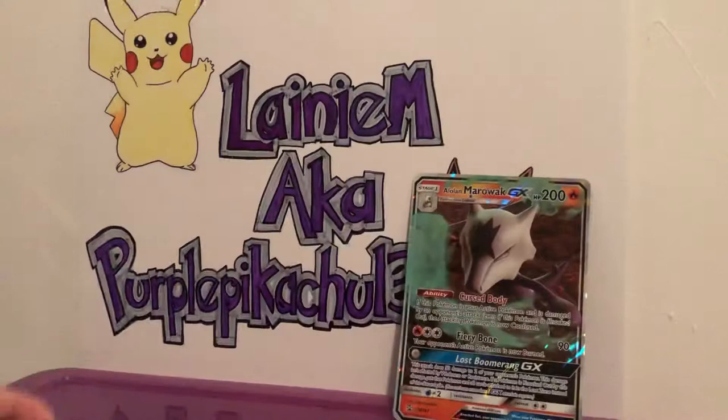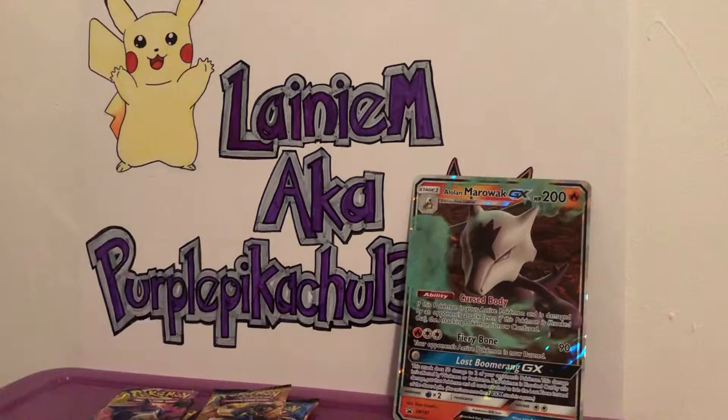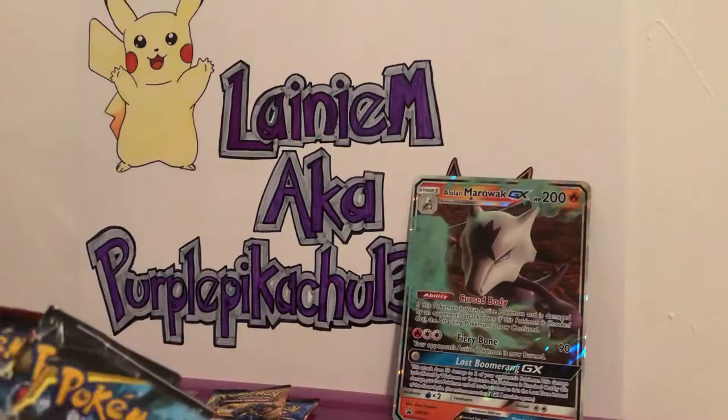We get a Team Up pack, a Forbidden Light, a Breakthrough — oh there it is — and an extra Team Up pack. I'm going to put those down and keep those separate packs for the end of the video. Here is the GX box for the Marowak GX. Good luck to whoever gets that if you play online.